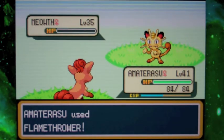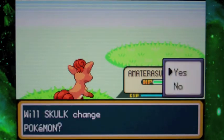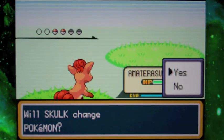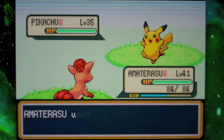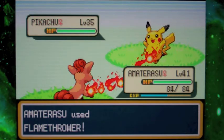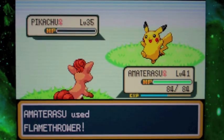I got Fire Blast, but I really don't want to teach it that — I want to see if there's something else I can teach it, mainly because I don't like that move. Pikachu, why don't you have a Raichu? The only Raichu we've encountered was Lieutenant Surge's. That was so long ago.